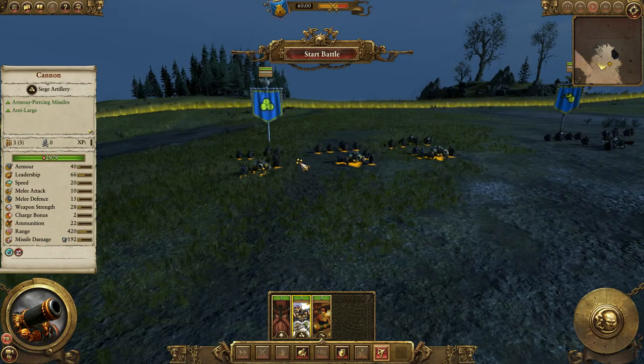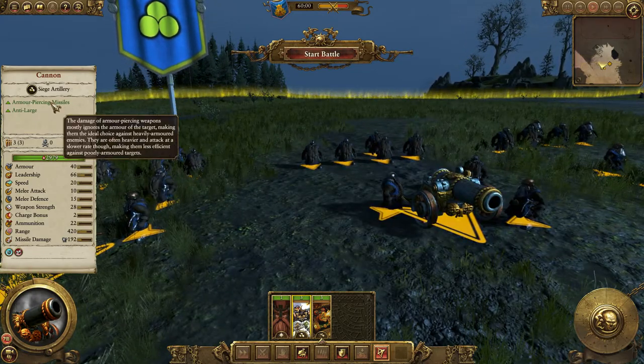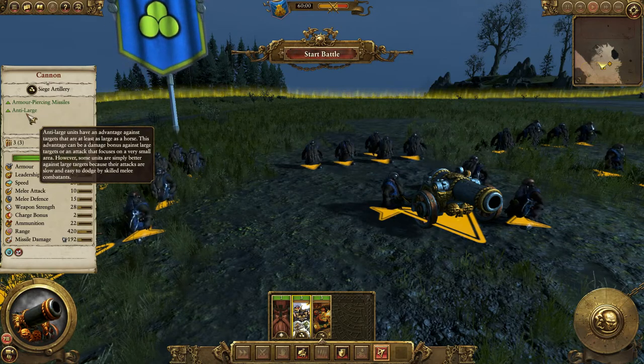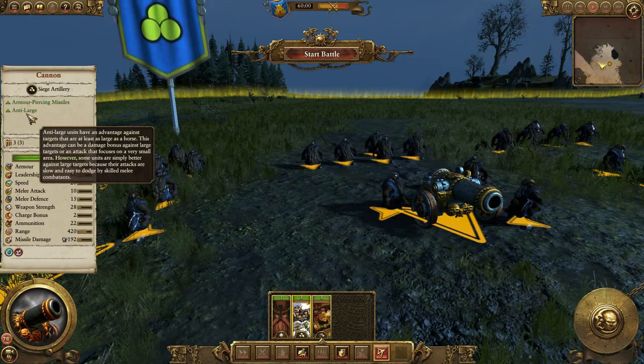So first we're going to look at the cannon. If you've played a lot of the other Total War games that have cannons in them, they're pretty much the same — there's nothing unusual about the dwarf version. It's armour piercing and it's really good at taking down large units. Anything that's a horse or larger, it's really good for. It says anti-large, but it's also good against infantry because you get that skipping, bouncing motion of the cannon shot that ricochets through and can kill a few units. But it is very good against armoured troops.